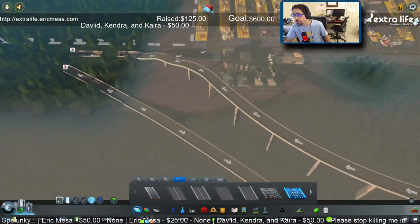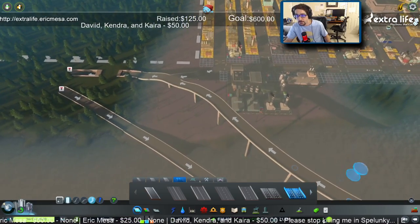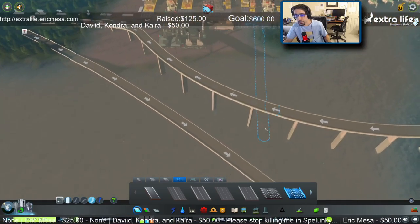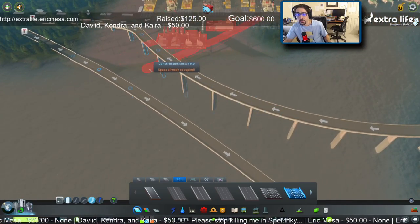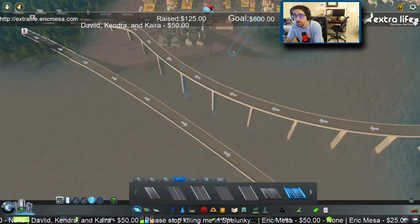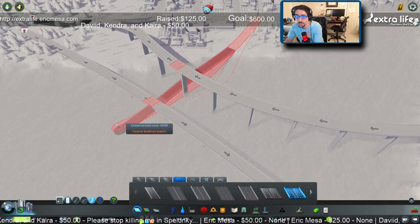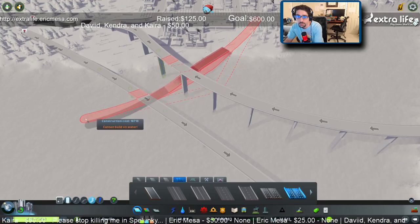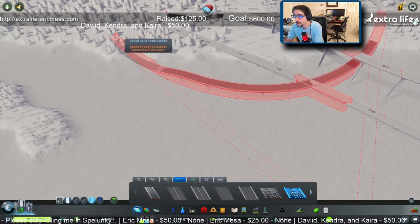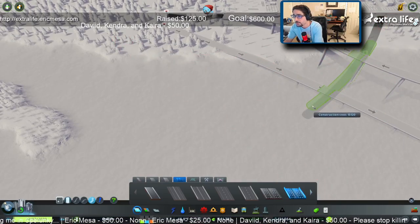We're getting on over here. Let's see what kind of shenanigans I'm going to do here. Can we come under there? No. Let's see — oh yeah, maybe we can do that. Underground. Hold on. Okay, go underground. Let's see — there we go.